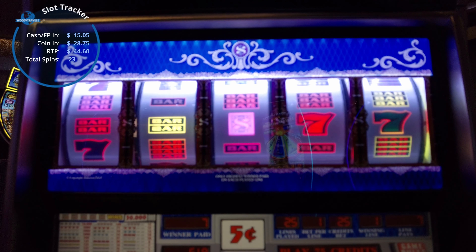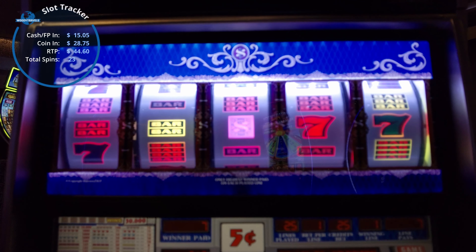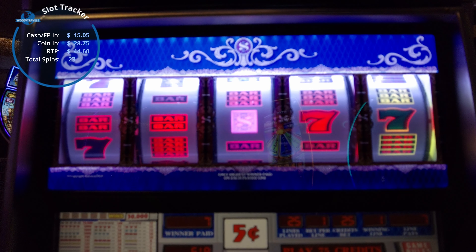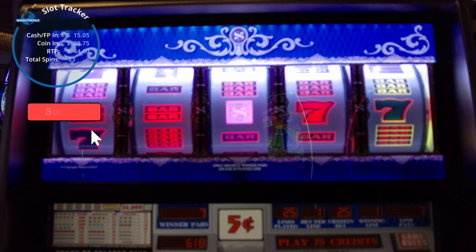We don't have enough for another spin, so I think we're going to end it here. With a good win — we doubled our money! We had $15 in and we've got $30 to cash out. We can try something in another slot, so I think we're done with this one.